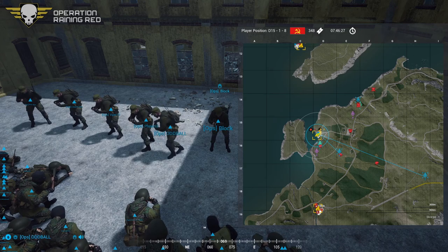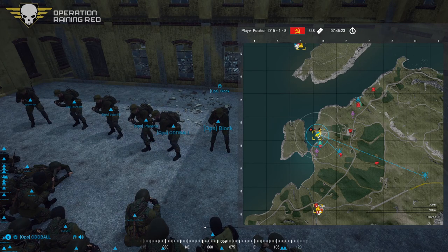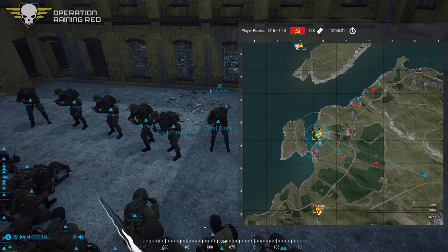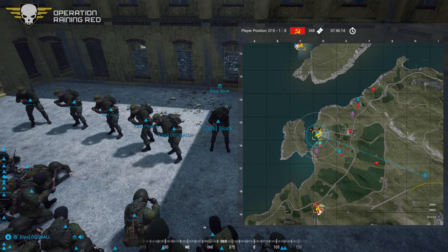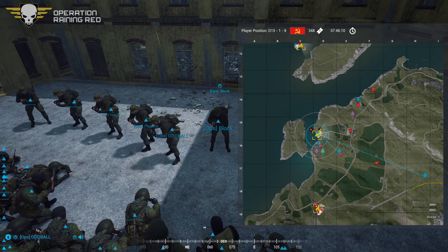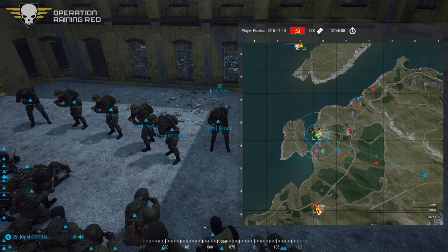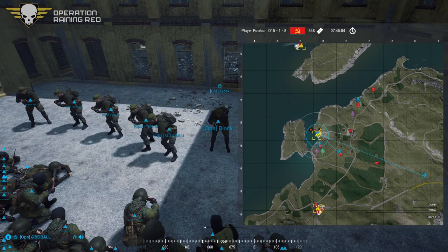Let them get into the open as they maneuver — like we did first round. If you need to pull back, if you're getting pinned, just do that. Don't try and fend it off to the last like some Finnish soldier or something. You can do defense in depth. Final objective is that radio in the center building at Echo 15-5. If it gets down to that, just try and defend that radio.